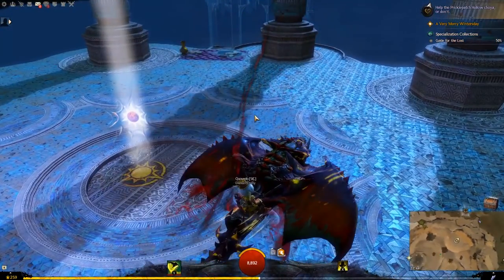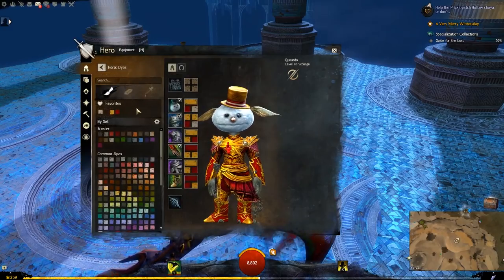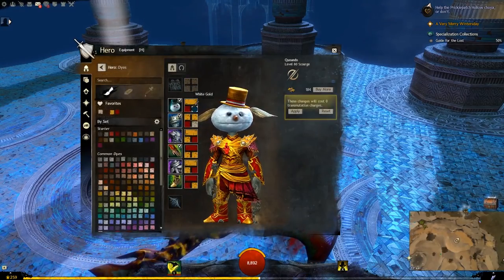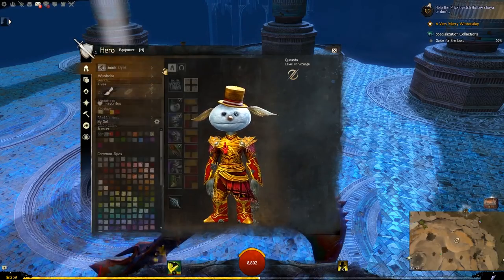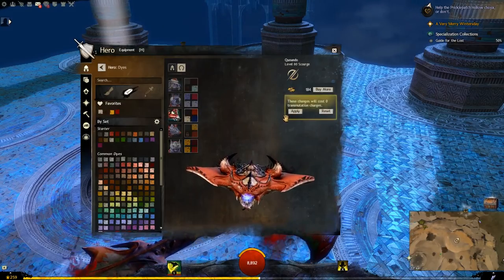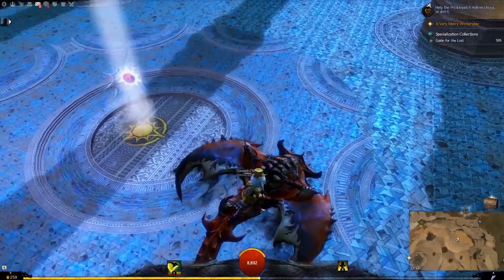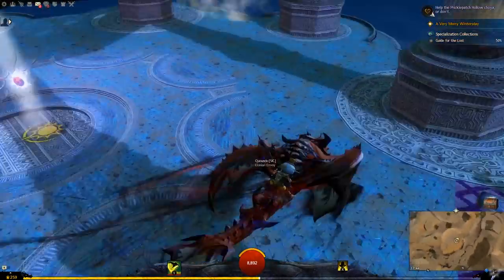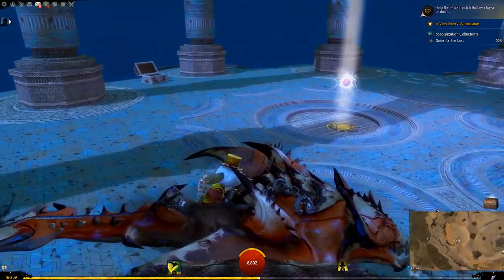I'll just show you the default dyes — I have it dyed a specific way. You can dye the hat by the way; it just dyes the little hat that you wear. So that's what it looks like by default, but I prefer it with the more darker and red tones.